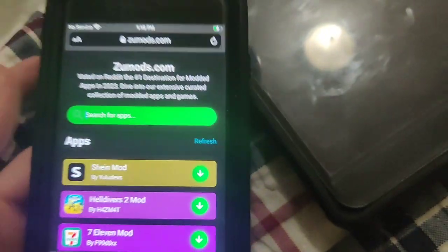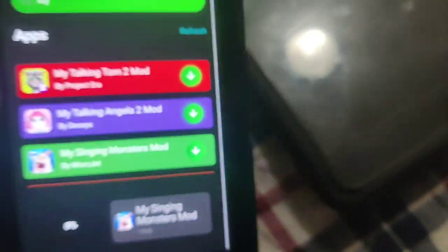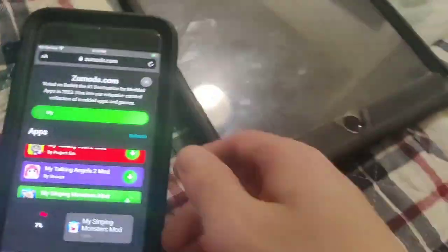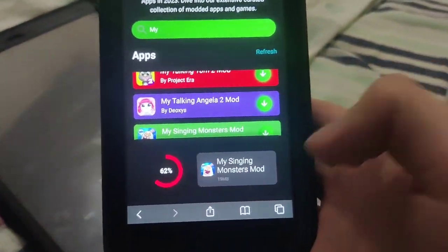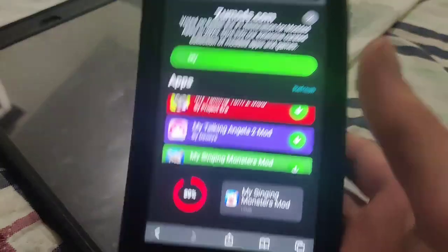So now we're on ZooMods and we're going to type in My Singing Monsters, and sure enough there is the My Singing Monsters mod. You just want to wait for this to download — it's only 20 MB or something like that, so it isn't going to take that long. If you have a decent internet connection, it shouldn't take long at all.